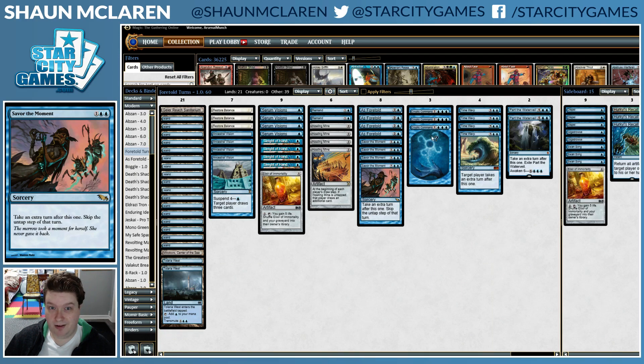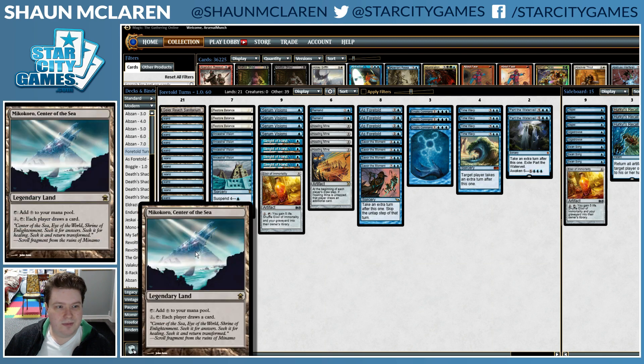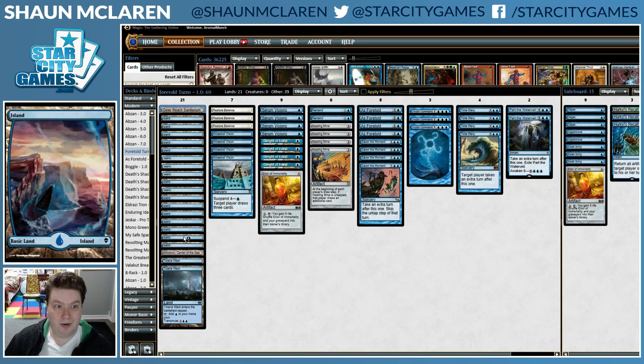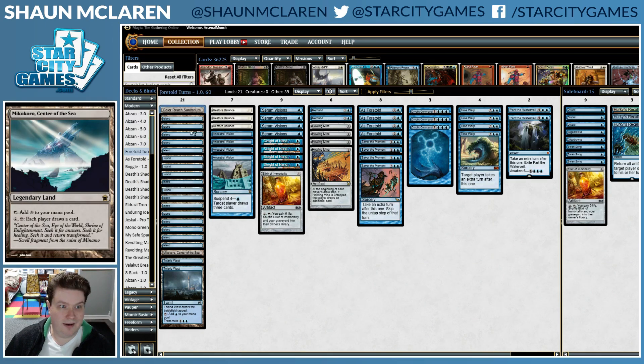Cryptic Command is in the deck mostly just to tap down your opponent's creatures and buy more time, sort of as a fog effect. It's also very versatile — you can bounce problem permanents or counter your opponent's problem spells. We also have some card draw lands, which act as a Howling Mine if you have a bit of extra mana left over, or when you have a bunch of As Foretolds and you're free to use your actual mana for looting or card draw effects.